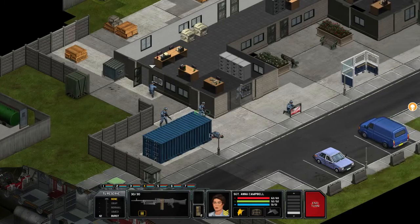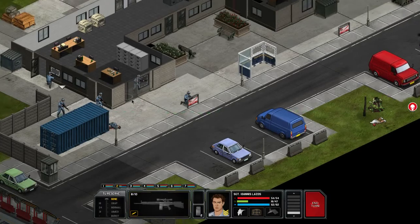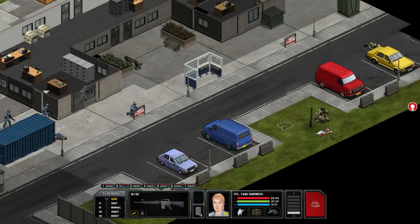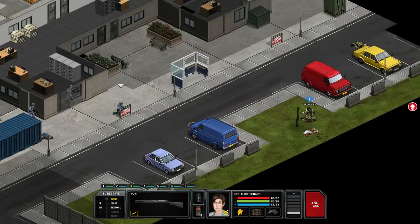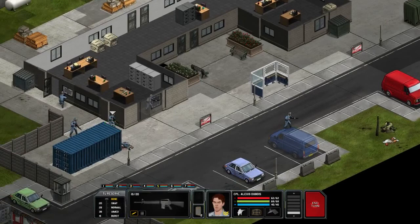That soldier is probably dead. Let's try the sniper again — 88% and he misses again. Are you kidding me? Such incompetence. One soldier has a med kit, another has a med kit as well. Let's have this chick shoot him in the face — suppressed. Moving in with the shotgun at 36% — that's all we've got. Let's move a little bit closer.